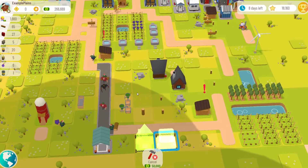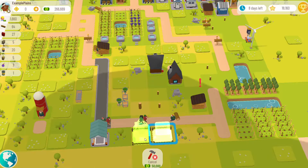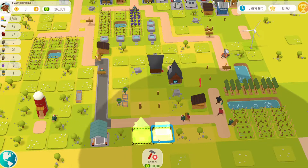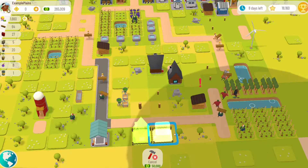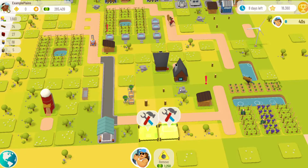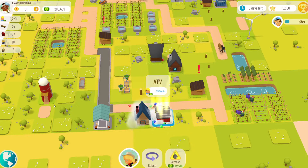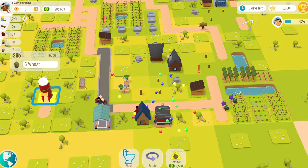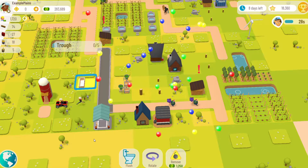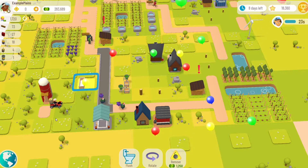I'm going to pause the video while they build this. I'll come back and activate them at the same time so we can watch them in action and see who's got the bigger bang for the buck. Okay, we're ready to roll. Let's see which one of these guys is faster. I have five wheat and we have five spaces in the trough, so let's see if there's a difference in the ATV and the rancher.